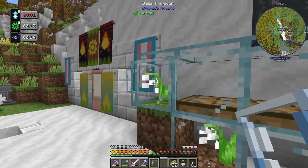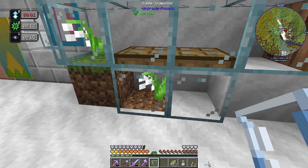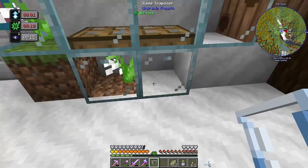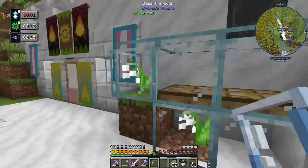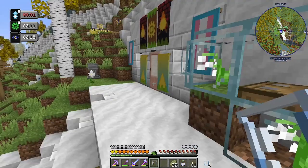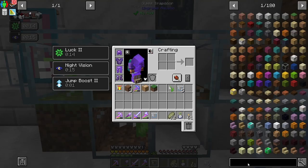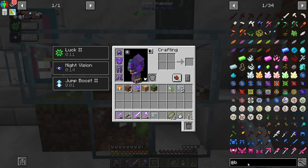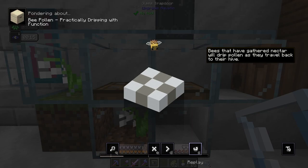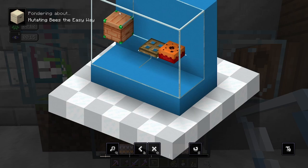Basically what I needed to do was have a glowstone bee on top and a pollinated coal bee on the bottom. I'm not sure if it needs to be pollinated. I had to swap them around because I had the coal bee on top and the glowstone bee on the bottom, thinking it would turn the glowstone bee. That was the wrong way around. What you need to do is go to the apiary - it's got a ponder on this - and it shows you what to do.